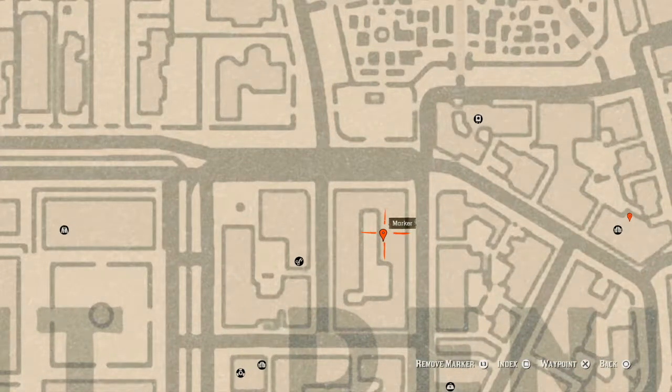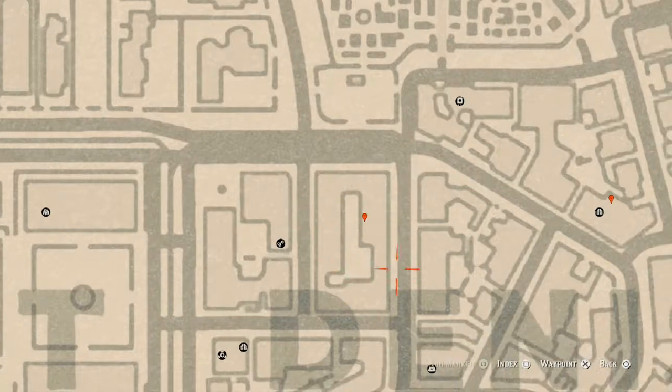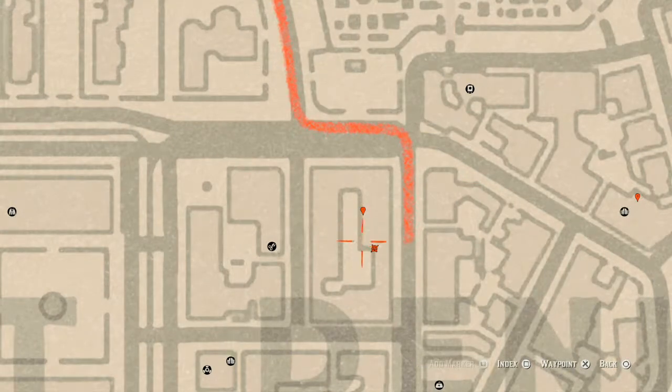Our next marker is right here — you guys will get an antique alcohol bottle on the second level of this complex. Go to about right here; there's an alley, go down the alley, there's a ladder — go up the ladder, follow the path, jump over the railing, follow the path across, then jump over the railing again, follow the path down and around the corner. Use your eagle eye as soon as you get up here and you should be able to see the bottle chilling in the crack of a doorway. This antique alcohol bottle is an Irish whiskey bottle.